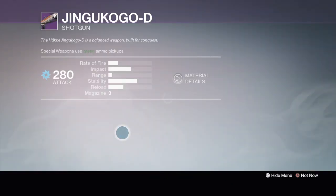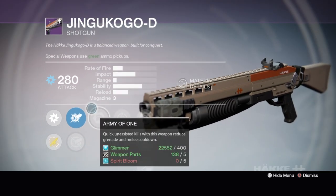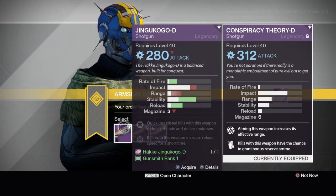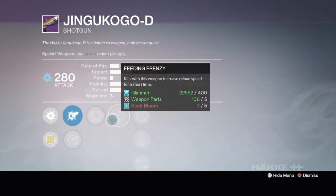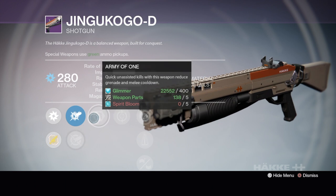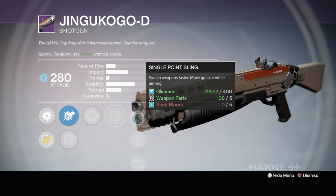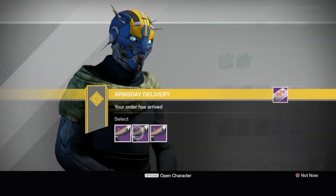It's not a sniper, it's a shotgun — god I'm terrible, I should do my homework. We got CQB ballistics. Very low range. Let me compare it to my Conspiracy Theory-D. Okay, this is a very high rate of fire, low impact, low range. Army of One — you could throw on aggressive ballistics for a little more impact. Feeding frenzy: kills with this weapon increase reload speed for a short time — that's a good PvE perk. Single point sling, perfect balance, and oiled frame. Nothing for range or impact, which is terrible. I'd mainly look for something with range and impact in that last column.